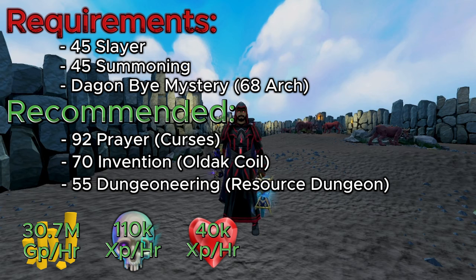Doing this method my way, I was able to get 30.7 million GP per hour using Necromancy. You can also expect around 110,000 XP per hour with Necromancy, plus you can gain about 40,000 XP per hour for Constitution. Since these Hellhounds don't have too much health and since the rework for how you gain Constitution experience, this is a little on the low end.